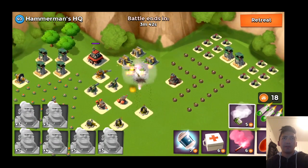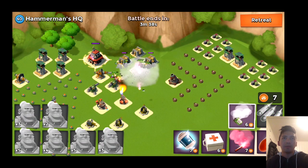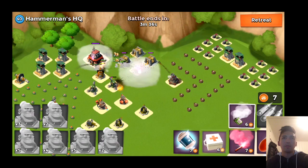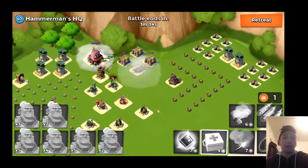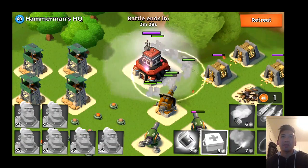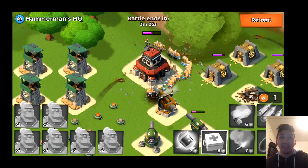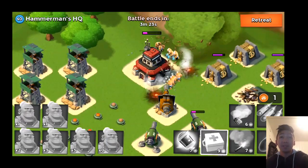Oh my god, they're spreading out! I need to put the flare on the headquarters now and put another smoke screen on the headquarters. Now I am fully set up on the HQ, and I have a medkit on them so they're fully restored. Let's go ham on that headquarters!